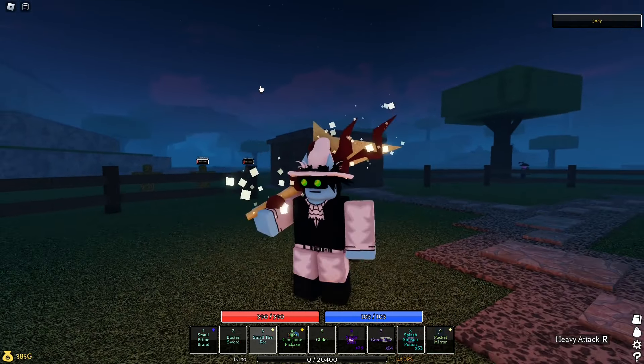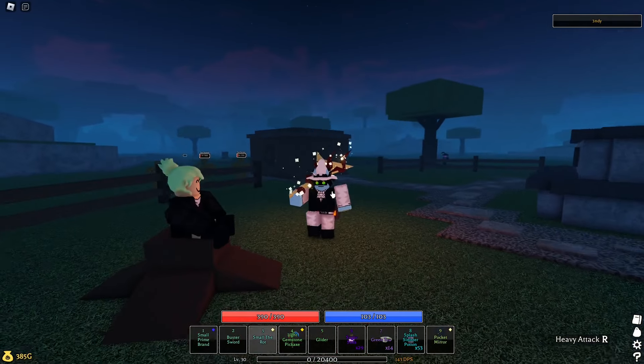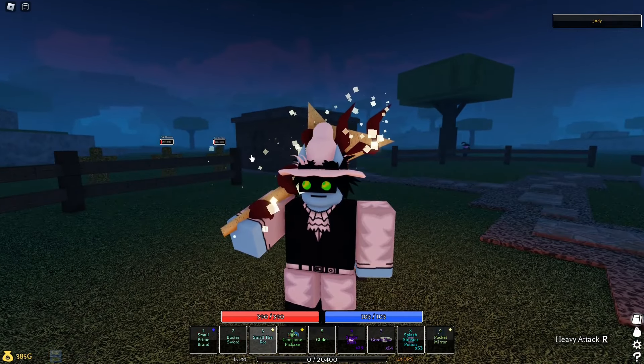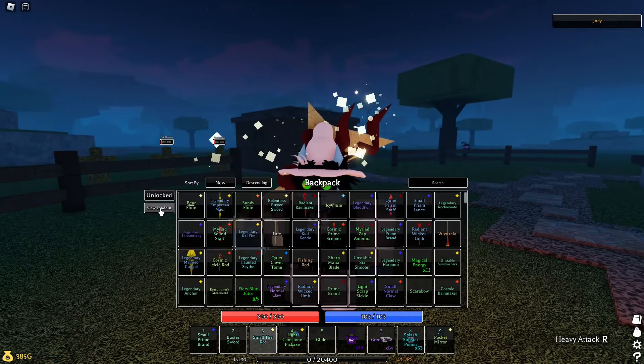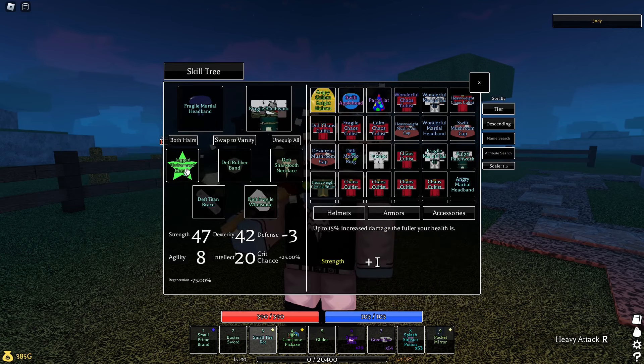Hey guys, welcome back to the Pilgrammed build video. Today we're here with the Rot, so starting with reforges. We need the light gem and small. This is the first build — we're gonna have two variations of the build, so we'll start with the crit build.